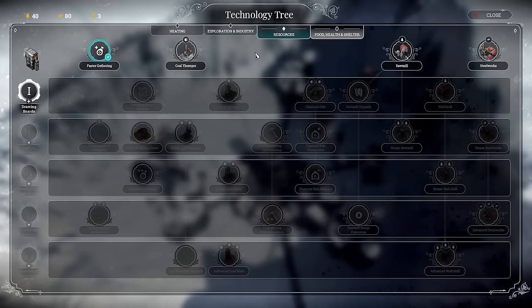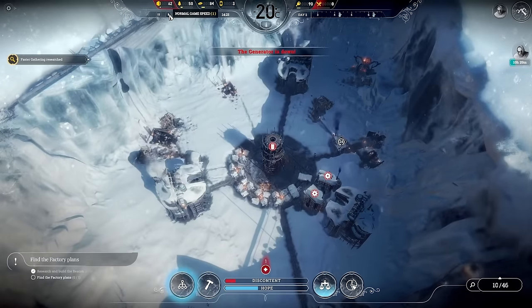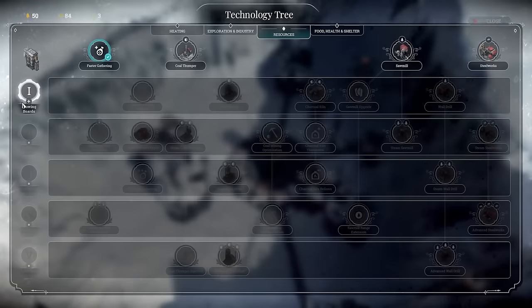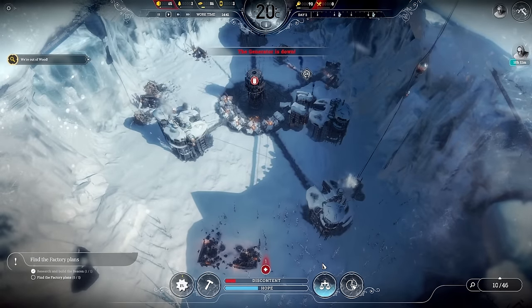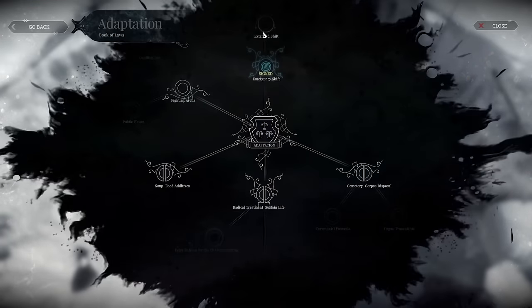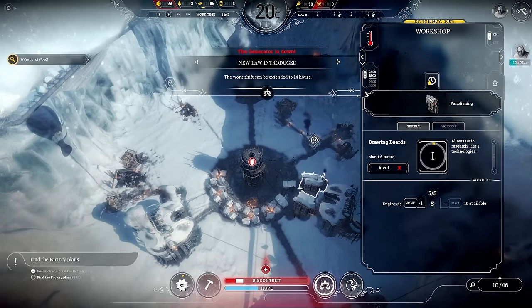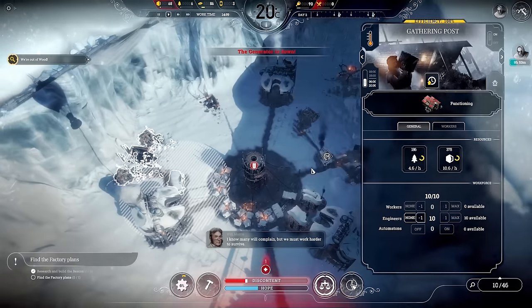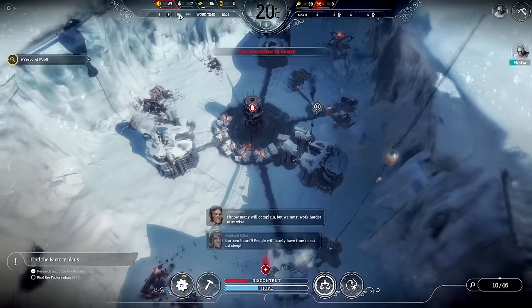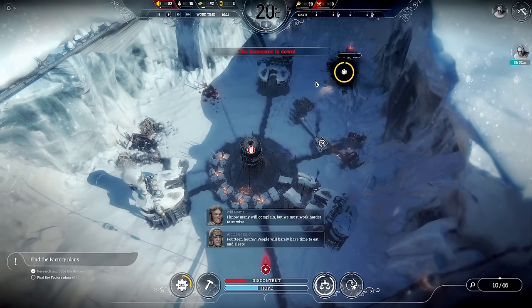We did faster gathering. I'm going to do the next level — drawing boards — because I want to get more scouts and faster scout sleds. I want to be exploring that frostland as quick as we can. While we're at it, we'll do a new law: extended shift everywhere. Everything gets extended shift except for that one, which is on 24-hour shift — when that goes off, straight back on extended shift. No rest for the wicked over there.